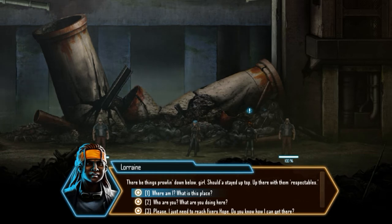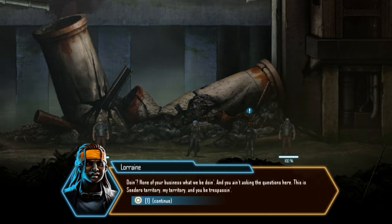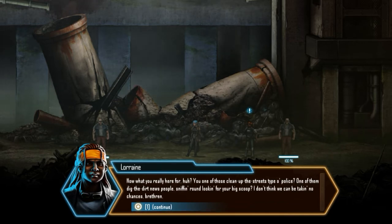Here we see one of the RPG elements — a dialogue option system that lets you ask where you are, who someone is, and appeal to their sense of decency. She doesn't really strike me as the travel advice type, so we're just going to ask who she is. None of your business — you ain't asking questions here. This is Cedar's territory, my territory, and you be trespassing. Are you one of those clean-up-the-streets police, or a news person sniffing around? We don't know much about our character yet, so we hopefully find out more soon.